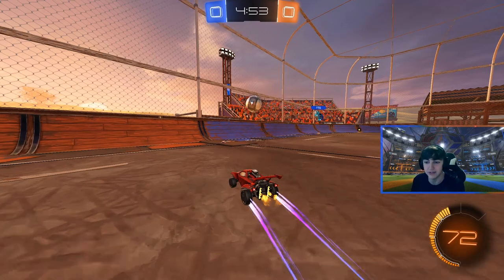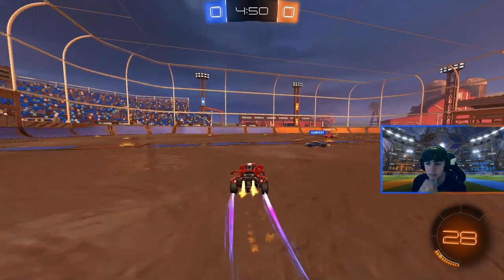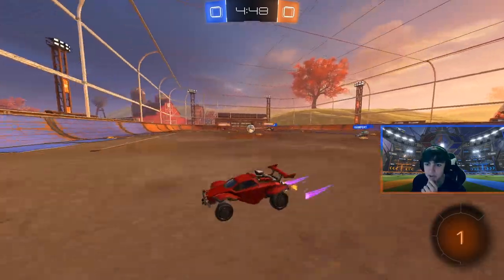After his opponent hits it, all he does is rotate out. He's just causing disruption in the back line, disrupting the other team's play and making it difficult for them to actually control the ball. I really like what Squishy is doing here.